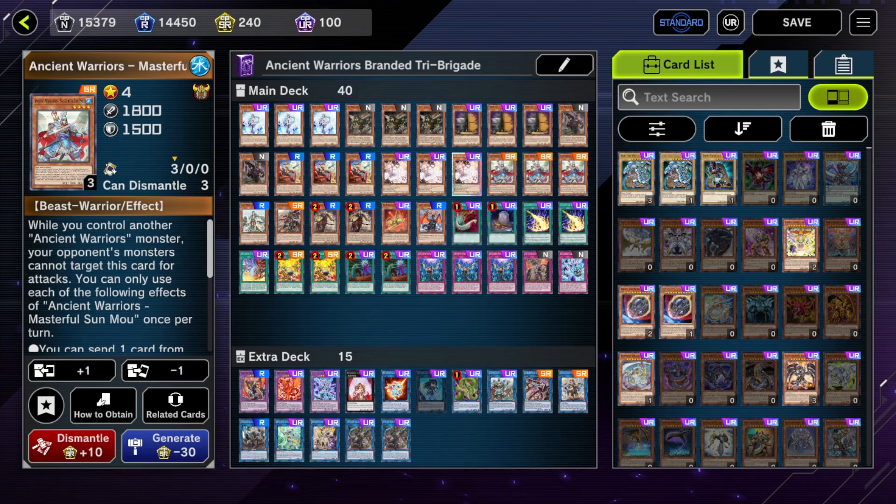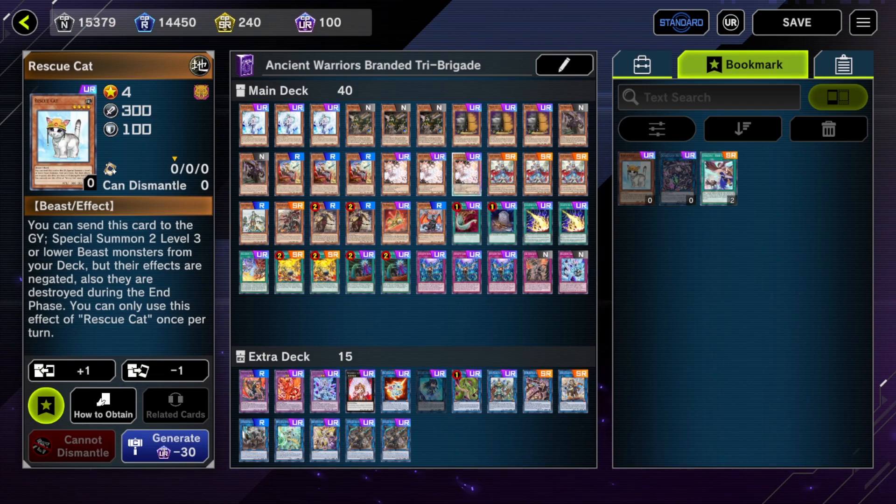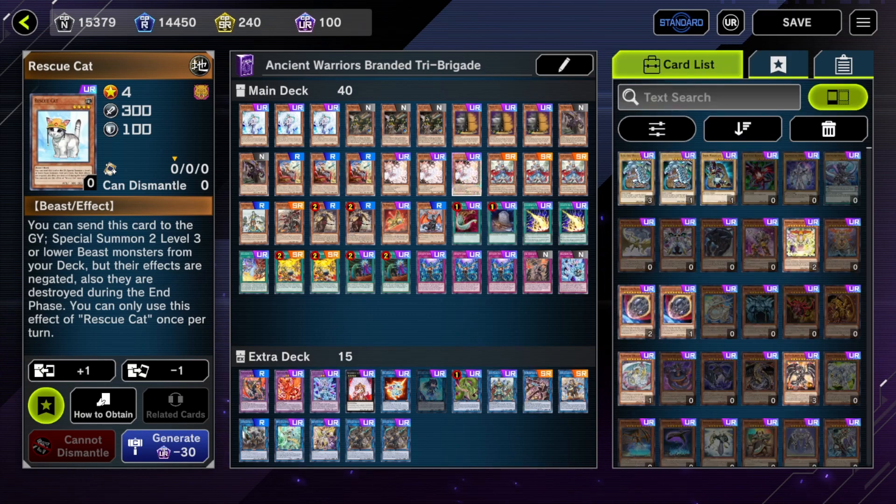Why is this good? Well, one of the big weaknesses with most tri-brigade variants is that they get hit hard by a lot of hand traps. It gets compounded when you run a card like Rescue Cat, because Rescue Cat is the ultimate hand trap magnet. And if your Rescue Cat gets hand trapped, most of the time your turn just ends — it costs your normal summon and you don't get any more tri-beasts into the grave.